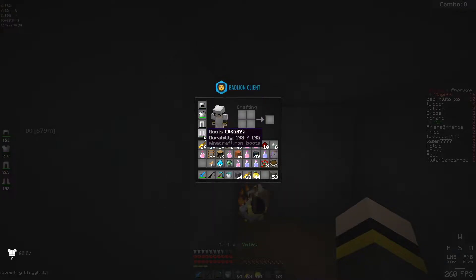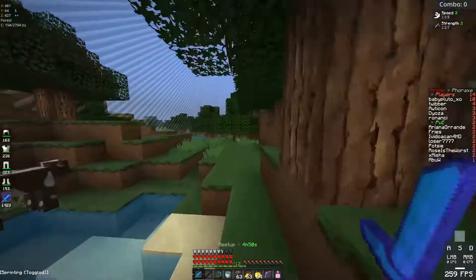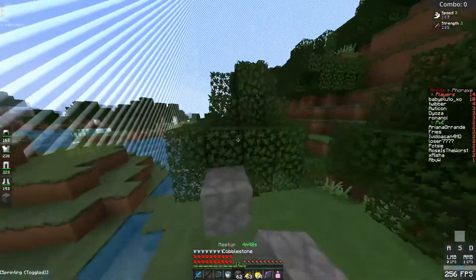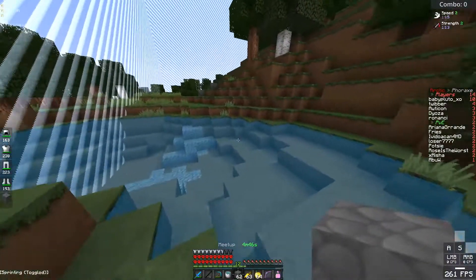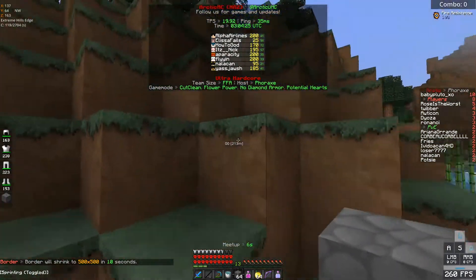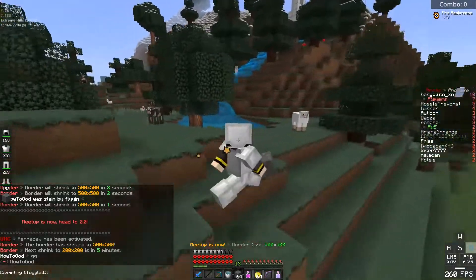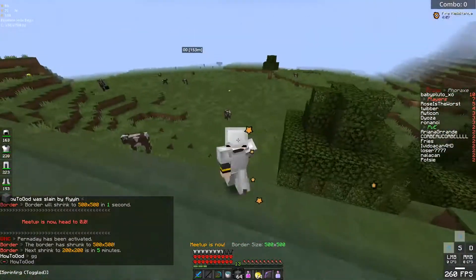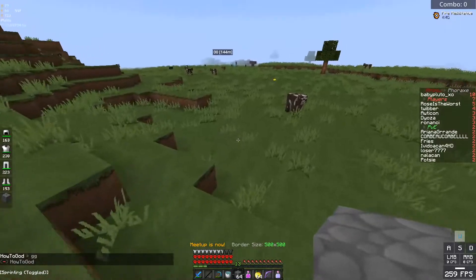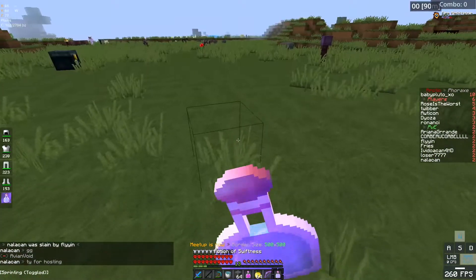Picked up a spare set of armor, unenchanted. Have a punch 2 but no arrows for it. Let's go to corner. Got a sharp 5 and pots — I can drop anybody. I'm down to fight anyone. Top KT is dead, second top KT is dead, everyone in the KT is dead. Zero zero pot — waste line here.